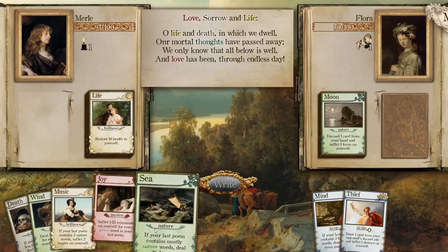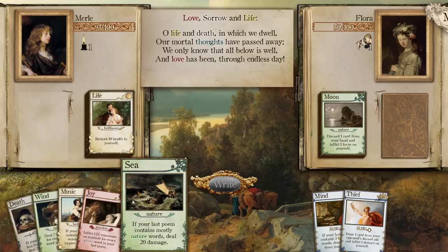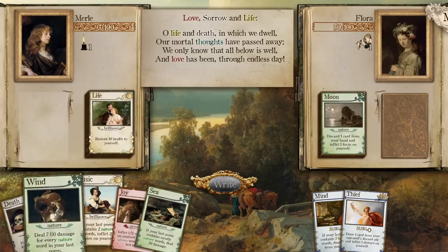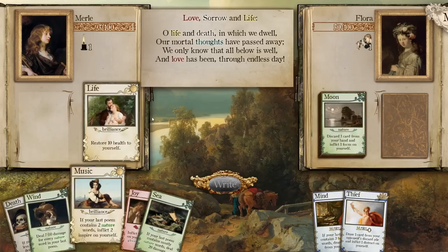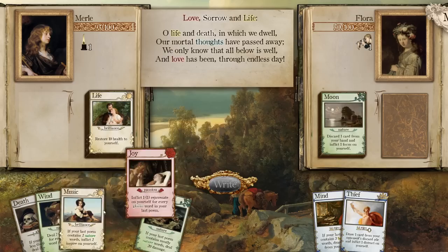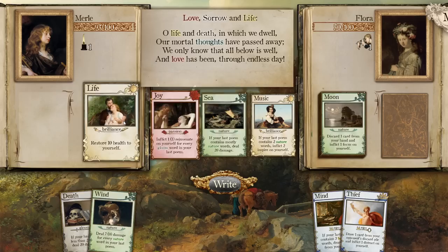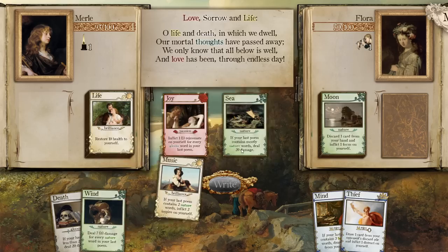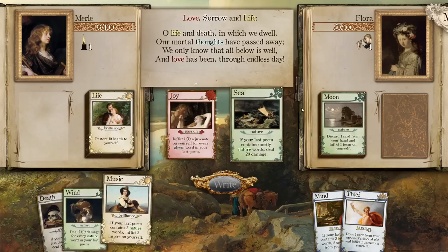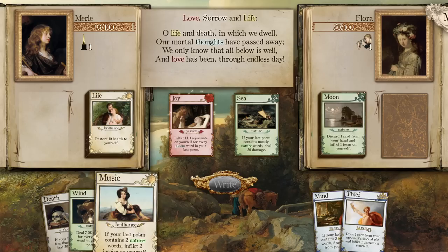Inspire yourself to do 50% more damage. Inflict one rejuvenate for every gloom card in your last poem. So I could do Wind and Sea — that would make it very nature-focused so I could likely get Inspired, but that would be throwing away these cards. Seven damage for every nature poem. Maybe if we do a poem about the joy of music at sea, maybe we can get a couple nature words in there. This feels like a very interesting strategic angle I've never had to take in a deck builder before — what poem would this write?